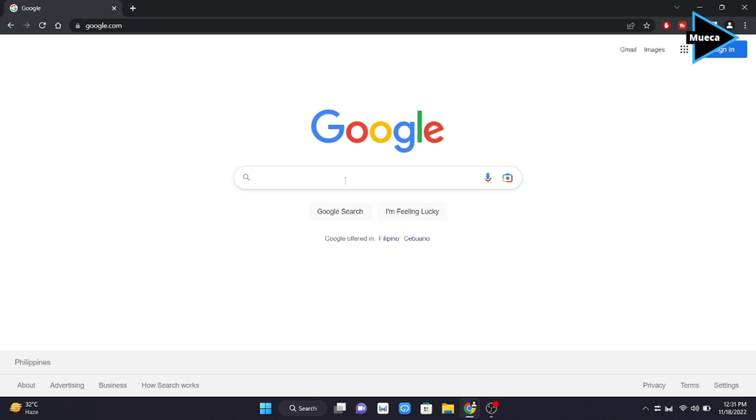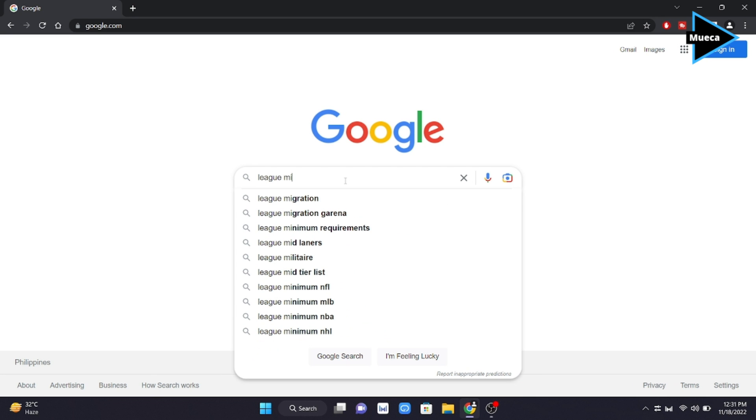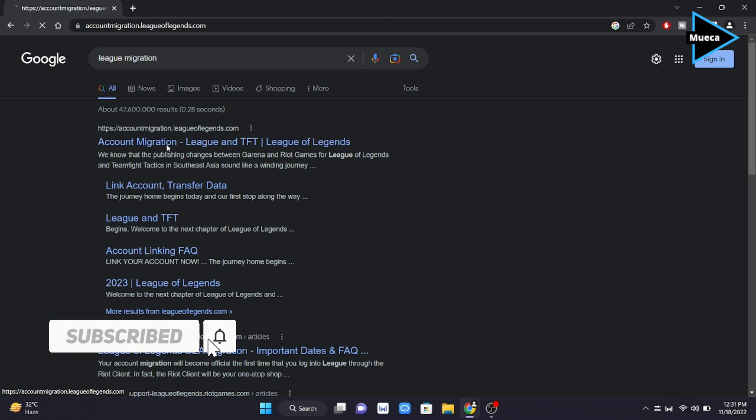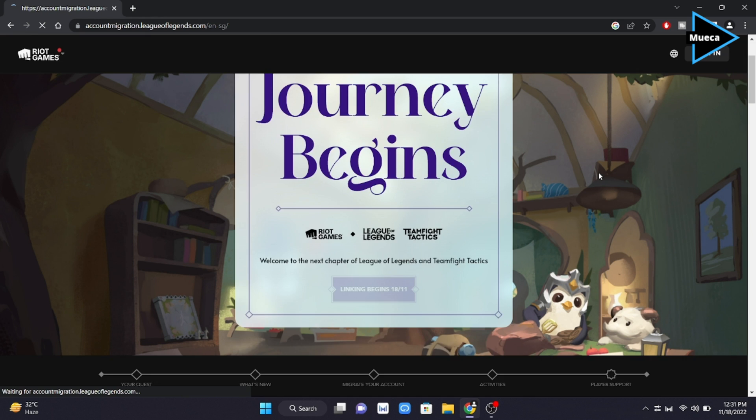First, you'll need to open your browser and search League Migration. From here, click the first link. Then you will be redirected to this page. To start the linking process, you have to click Link your account now.